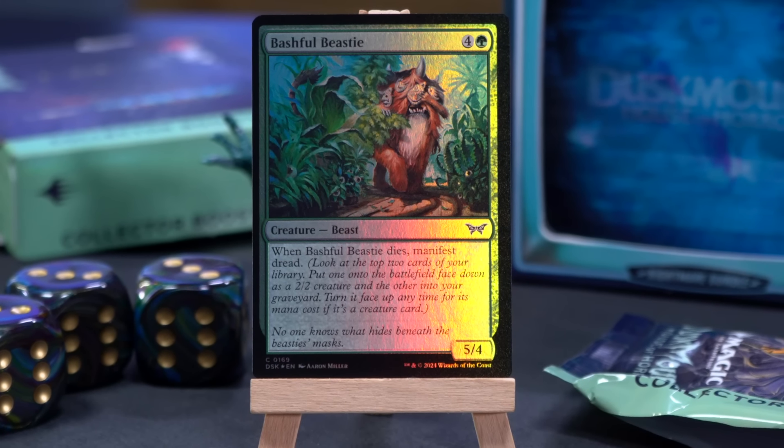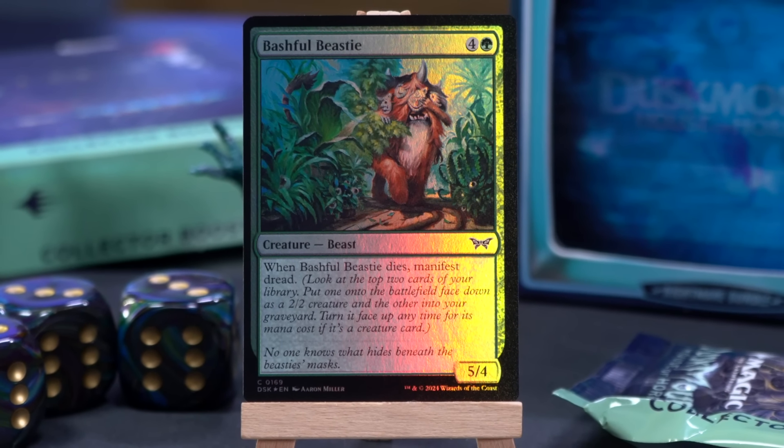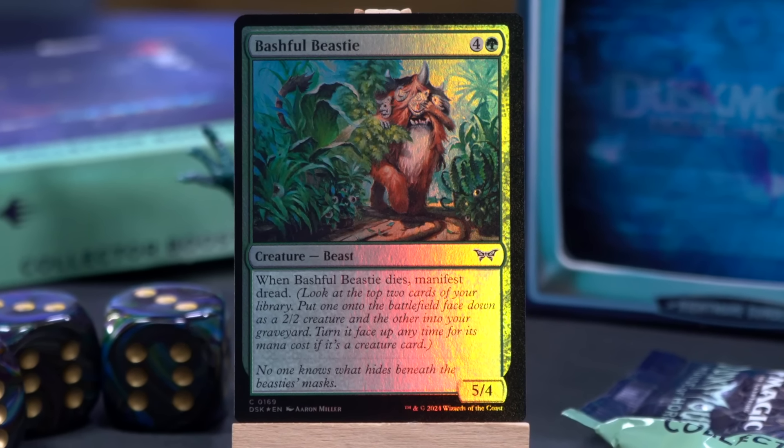We have a Bashful Beastie — five mana, 5/4 Beast. When it dies, manifest. If I do not refer to you, the viewers of Crack-a-Pack, as 'bashful beasties' at some point in the future, I have forgotten that this card exists. Bashful besties, maybe? I don't know.